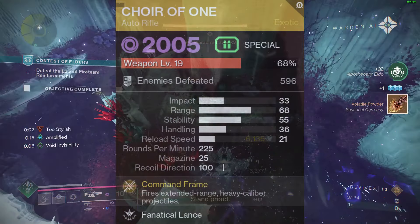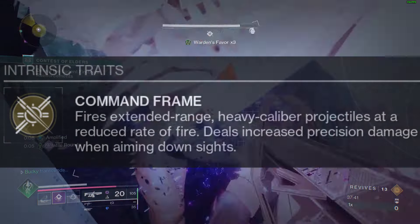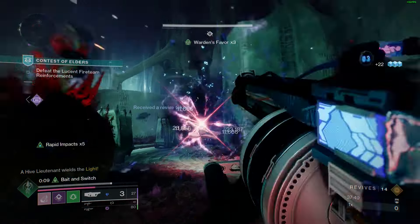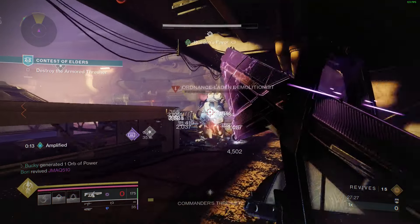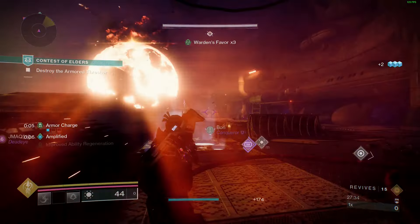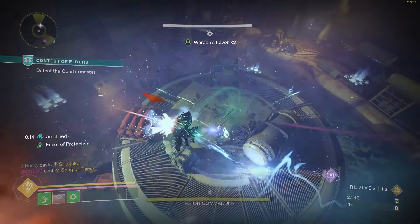That's going to be Choir of One — an exotic AR that dishes out void damage and uses special ammo. Choir of One comes with the exotic perk Command Frame: fires extended range heavy caliber projectiles at a reduced rate of fire. When aiming down sights, it deals increased precision damage, and hip firing launches multiple projectiles at once in a slower moving spread pattern. Projectiles detonate on impact, and rapid final blows cause targets to explode into a pool of radiolarian fluid. This weapon is an amazing pairing with Spirit of the Gyrfalcons for a run-and-gun hipfire playstyle that easily clears out enemies, or dishes out DPS when ADSing on bosses.